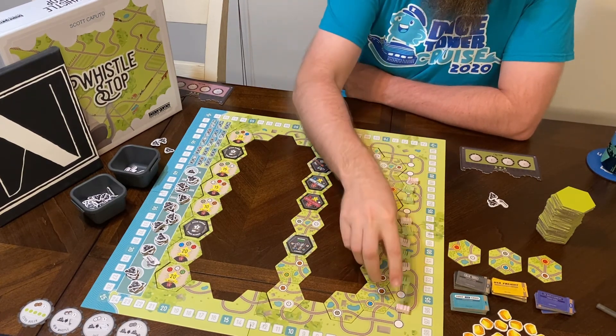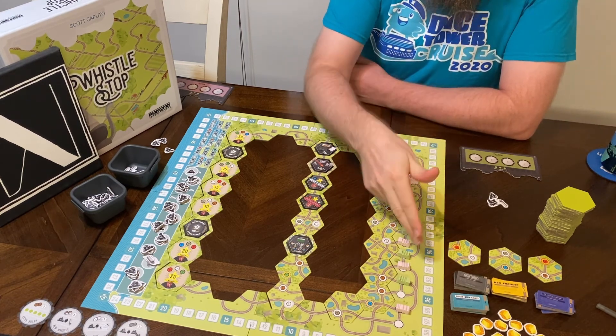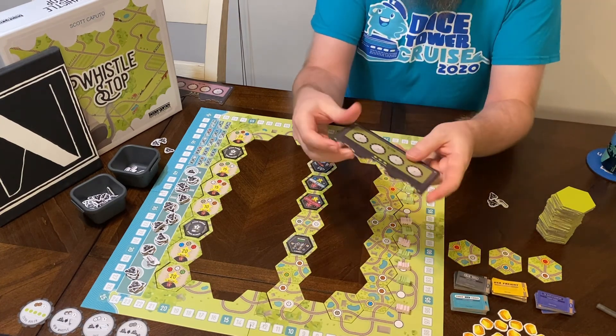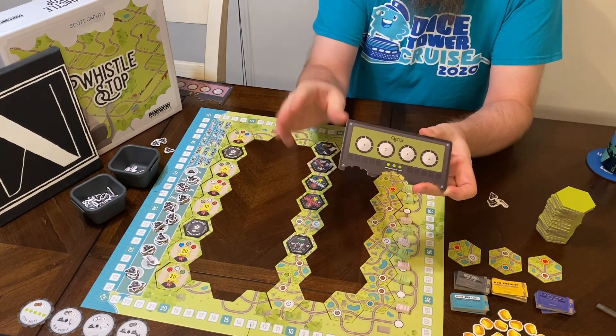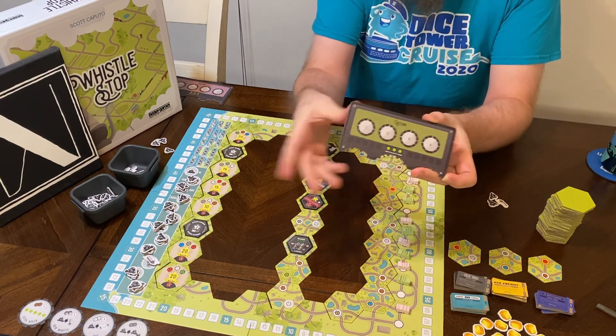In order, we're just putting our trains out over here one by one, and then the first player will go. An action will consist of four tokens of coal to move your train. They can move north, south, and west — they cannot move east with coal.